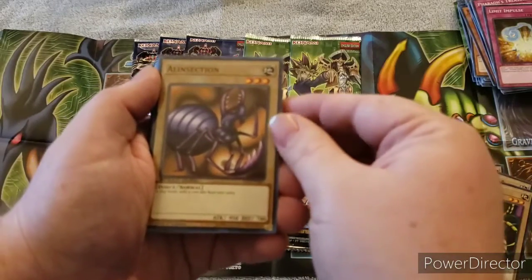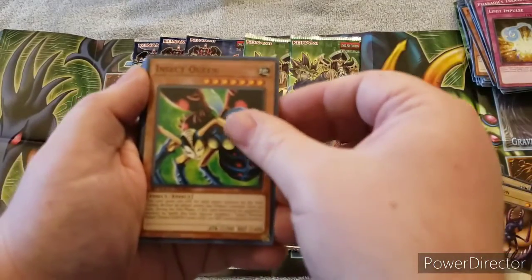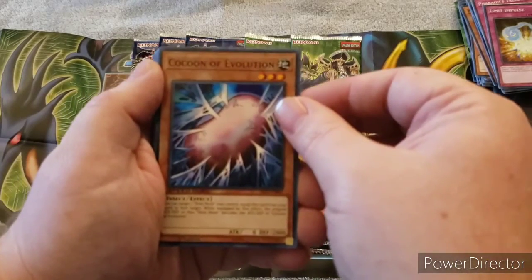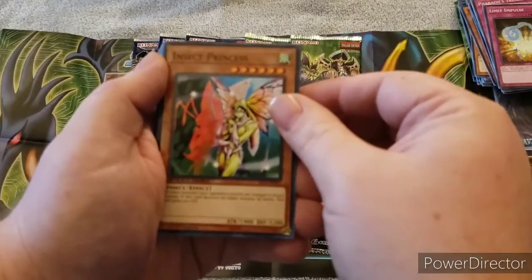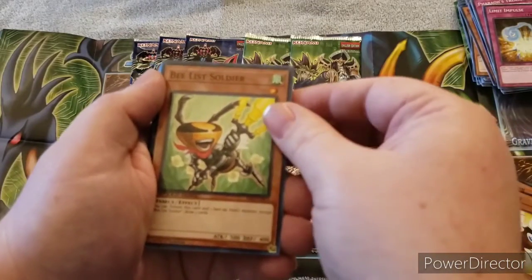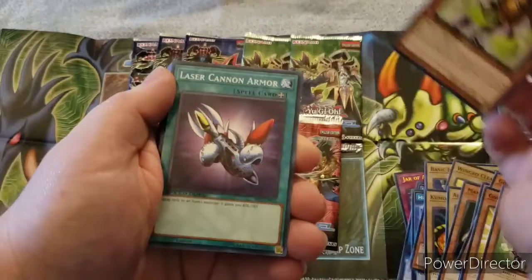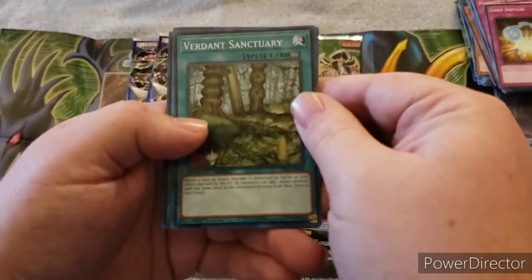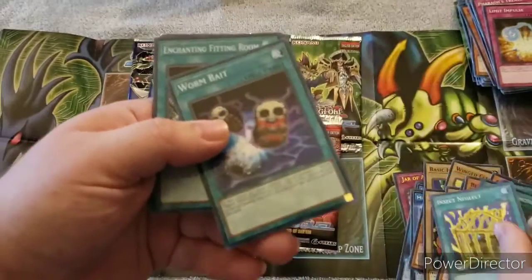We also have Kumutoko, Alonsetden (not sure on that name), Insect Queen, Cocoon of Evolution. The focus is so bad - Man Eater Bug, Pinch Hopper, Insect Princess, Gokipawn times two, B-List Soldier, and Beetron.